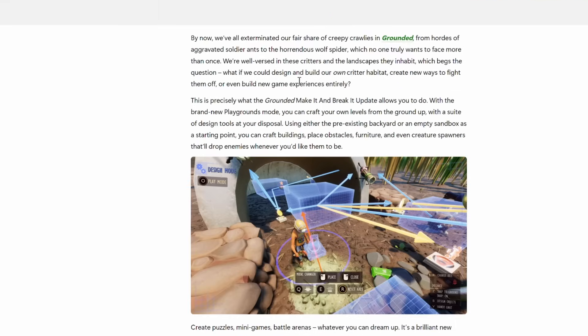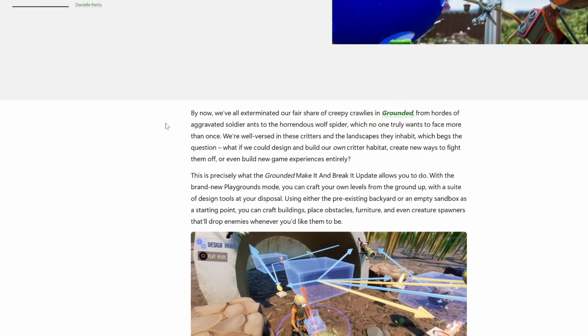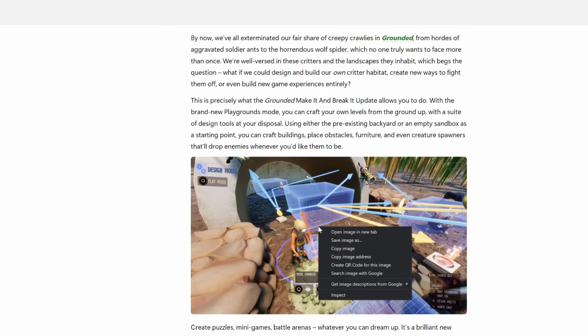I reckon Obsidian will not be happy. They, I do believe, were going to reveal a whole bunch of stuff with this live stream, and Xbox Wire has went and spoiled it a good few hours beforehand. It's called the Make It and Break It update and it looks absolutely insane — far bigger, far more involved than I ever thought.